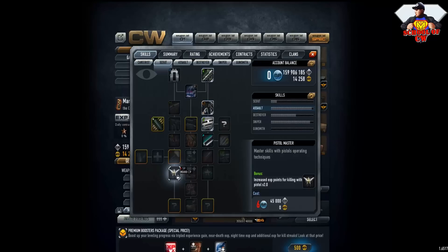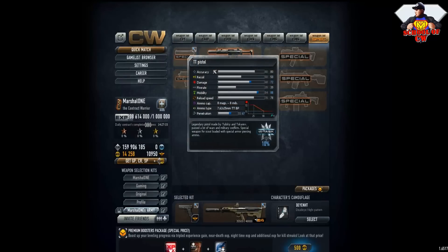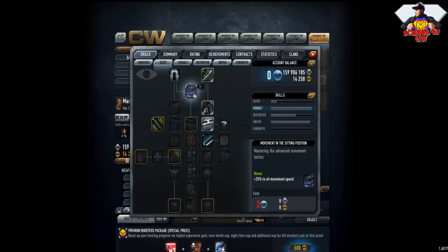When you kill someone with your pistol, you will get double experience for kills. And down there, most of you don't know this means you're gonna unlock a unique pistol. You may find it in the special set and that pistol is the TT. So now you know how to unlock it.